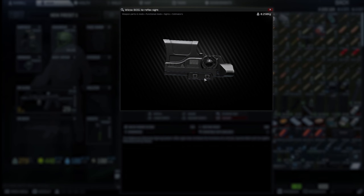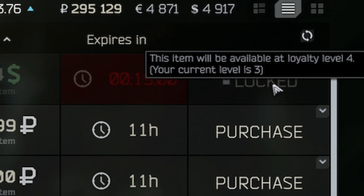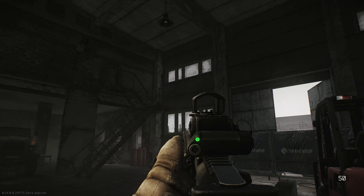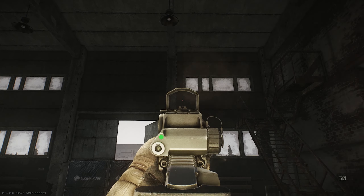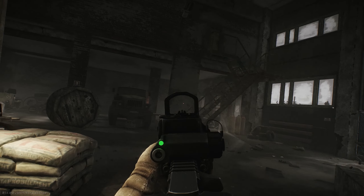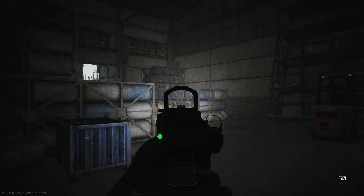The Kalimator scope Bose is a really cool thing. It is sold at the fourth loyalty level with Peacekeeper and it is quite expensive. But in return you get a wonderful device with thin frames and a small dot that looks pretty good. Inside the scope there is a built-in tactical block where you can turn on either a laser pointer or infinite illumination, which is incredibly convenient.